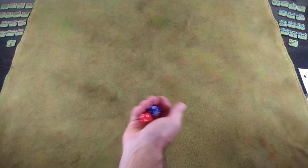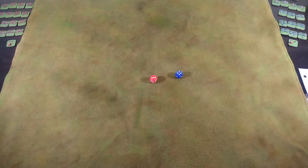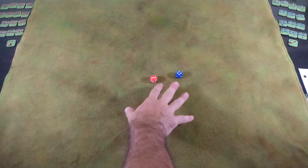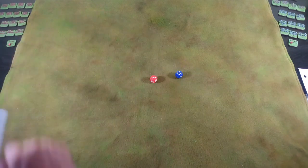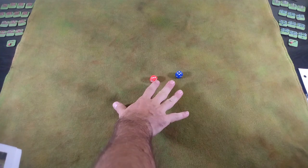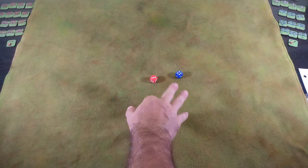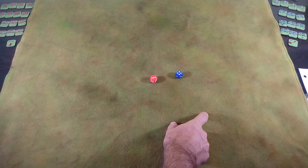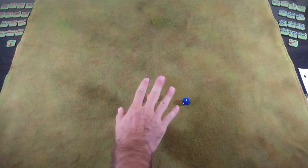To set up terrain we roll off - each player rolls a d6. Blue coats roll the blue die, red coats the red die, we get a seven. If both results are even, half the features will be hills. If both are odd, half must be built-up areas - towns, villages. Otherwise, half the features must be woods. So we're going to have three larger woods and one small wood, plus three larger features and one smaller feature. Standard features are three inches across.